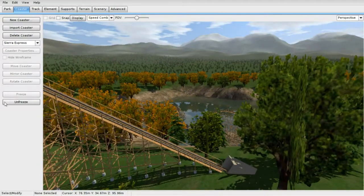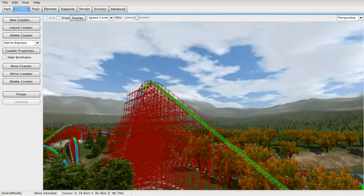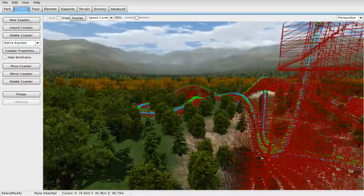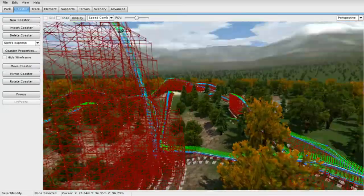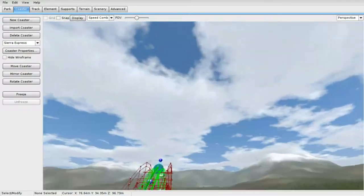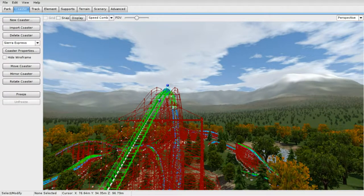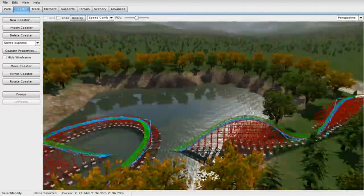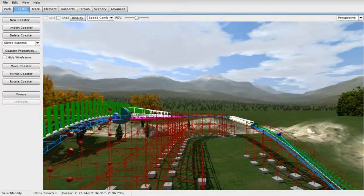As you guys can see now, I can unfreeze the coaster. This is very good if you want to do something with it, or you're not sure about the speed or the customizations on this coaster. You can go ahead and unfreeze it and do whatever you want to it. You can even add lights, which I'll explain in a different episode. There are videos about that but it's very, very complex — more than it actually needs to be, to be honest.